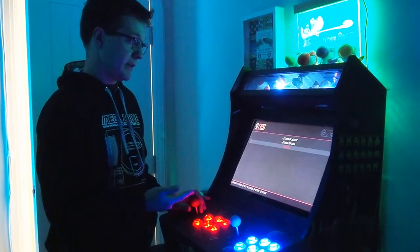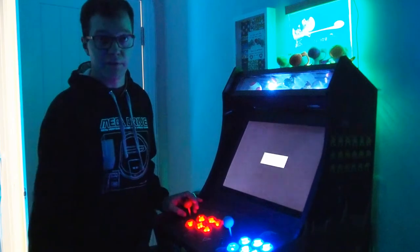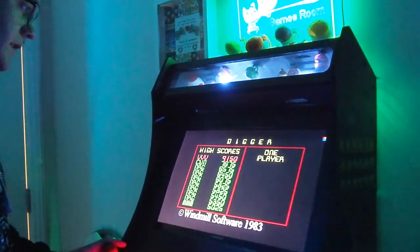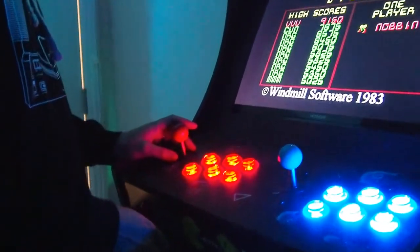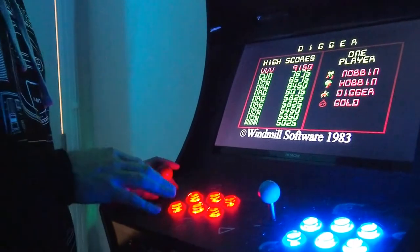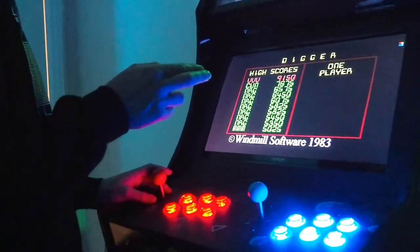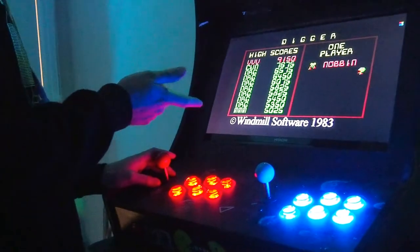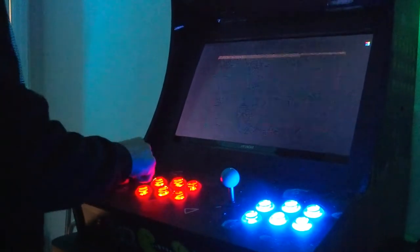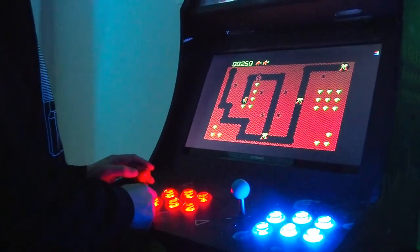So without further ado I'll get into some gameplay and talk through the game and as to why I want to find a physical copy of this. Loading DOSBox on RetroPie — and this is the screen you'll be presented with when you first load up Digger on any platform. It's a Pac-Man style game where you go around the screen collecting gems and try not to be eaten by the aliens, which have got really funny names: Nobbin, Hobbin, and such. It's got some crazy noises on this game as well.